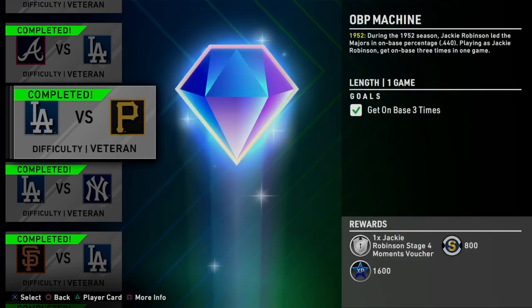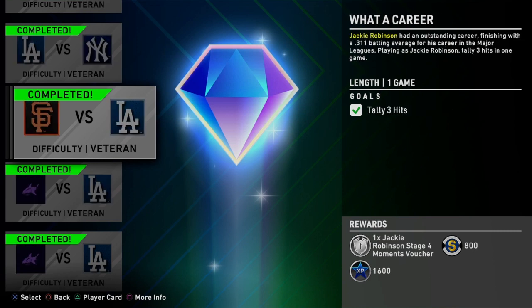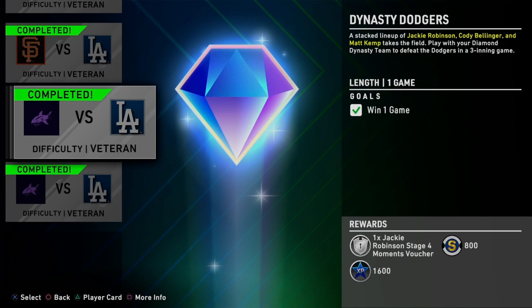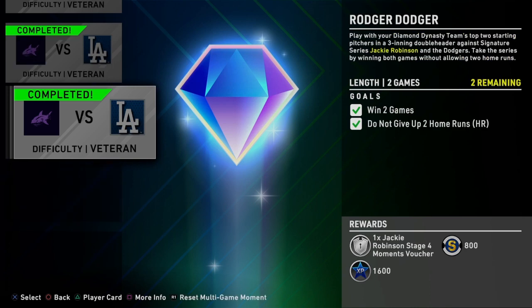These moments are definitely not that bad, especially since you're using a really good Jackie Robinson. Get on base three times, tally four total bases, three hits, win a game, and then win two games. The only one I could see people losing is the last one, just because you have to not let up two home runs. Be careful you're not letting up dingers. Make sure you're scoring early — in these three-inning games, people don't take the first two innings seriously, then scramble in the third inning and end up playing extra innings they didn't need.